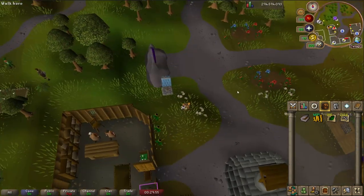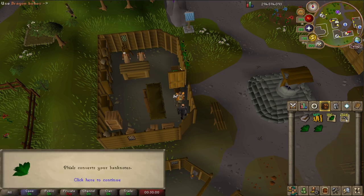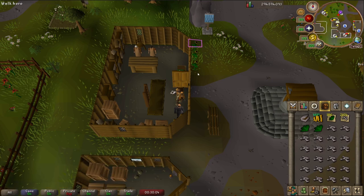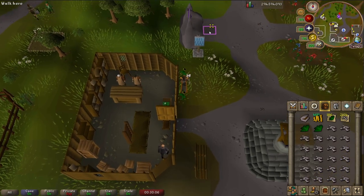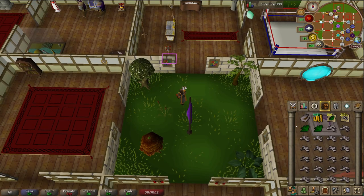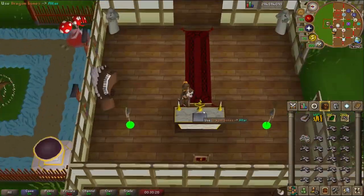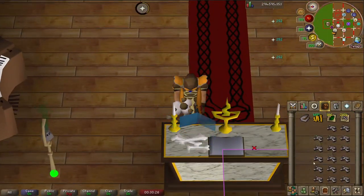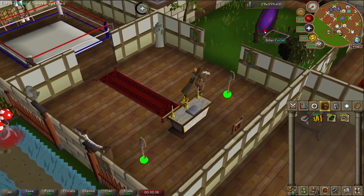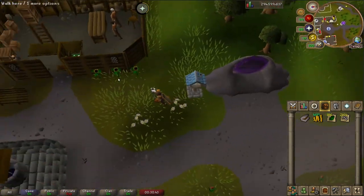And you'll just go down to the phials here, use your marrentills on him, choose X, and you want two of them, and then use your dragon bones and exchange all of them. It'll cost a little bit of money, like 120 coins or something for all of them, and then you just go up to your house and basically do what we did on the previous method — you'll go up, you'll light your burners, and use all your dragon bones. When you're done with that, just repeat the process, or just leave your house, you don't have to teleport anywhere, go down to phials again, and do it all over again.